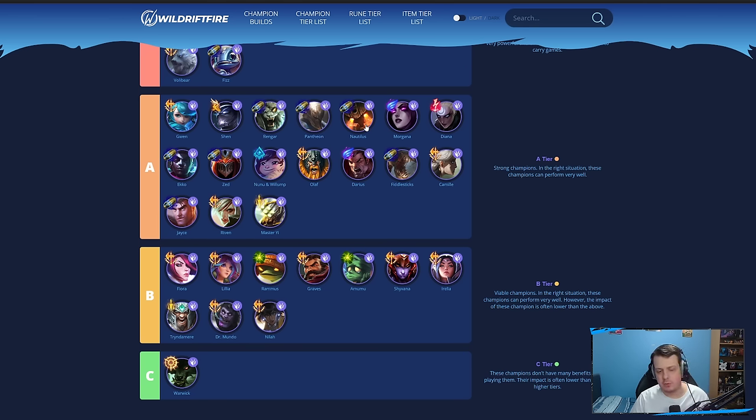Nautilus doesn't have Horizon Focus anymore — it doesn't really work on him, but the champion can still work with items like Infinity Orb and Deathcap. Morgana has one of the quickest jungle clear speeds in the game, but the champion doesn't really offer too much overall. Diana and Ekko are both pretty strong with the AP items — both can be carries with the new AP items.